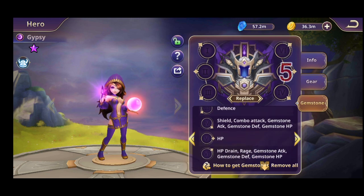In the fifth slot you will have the permanent attribute again — HP. And in the sixth slot you will have HP drain, rage, gemstone attack, gemstone defense, and gemstone HP.